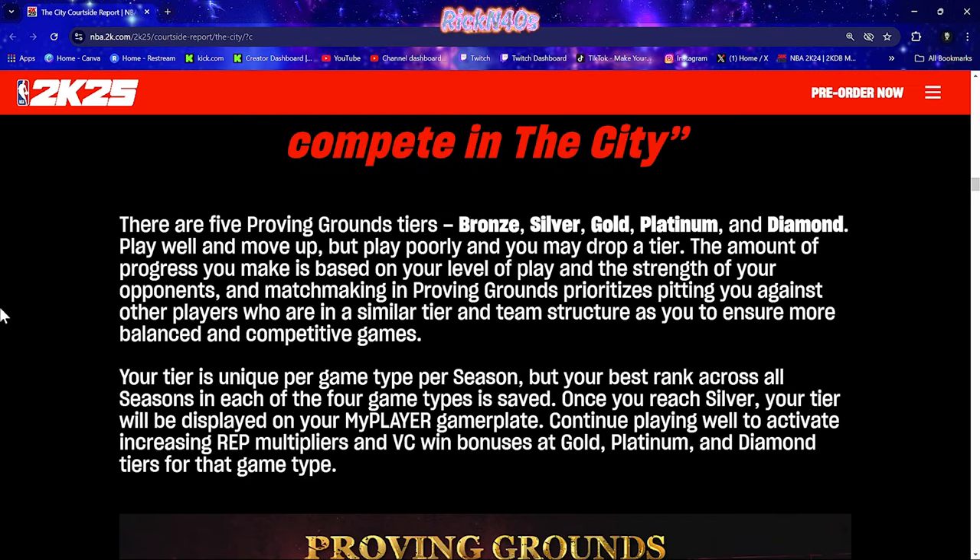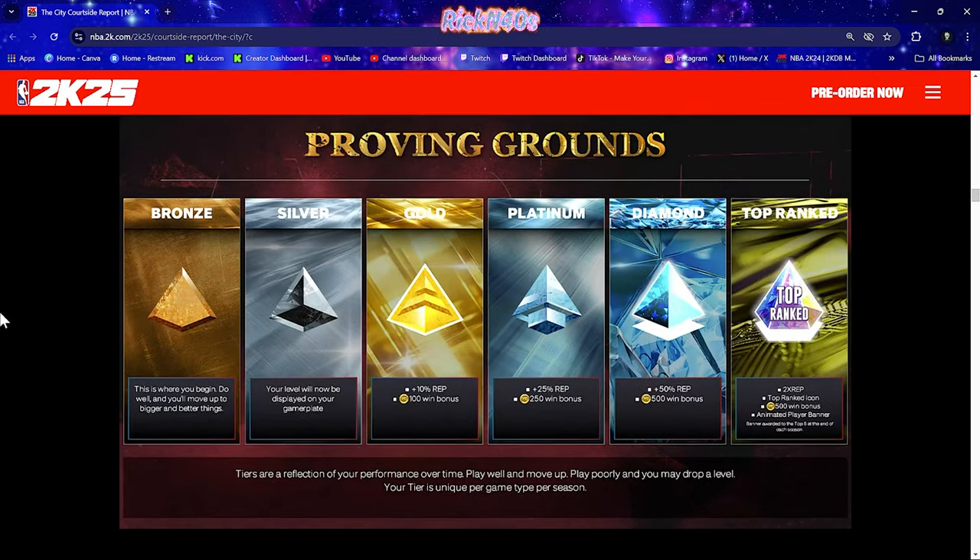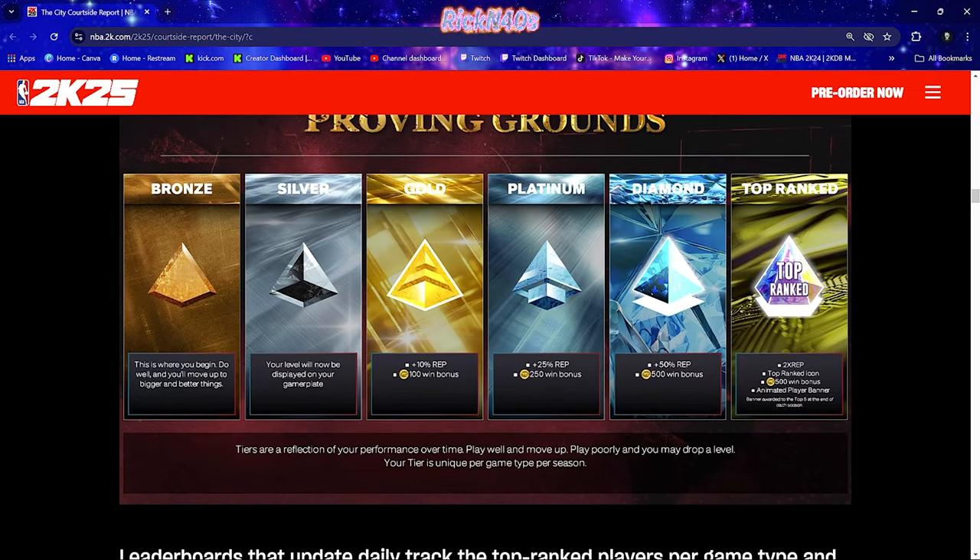They're giving you everything. You've got five tiers out here — bronze through diamond. This is really what we've got to break down. You're starting off bronze. Once you get to gold, you get a 10% rep boost with a 100 VC win bonus. Platinum gets you a 25% rep boost with a 250 VC win bonus.